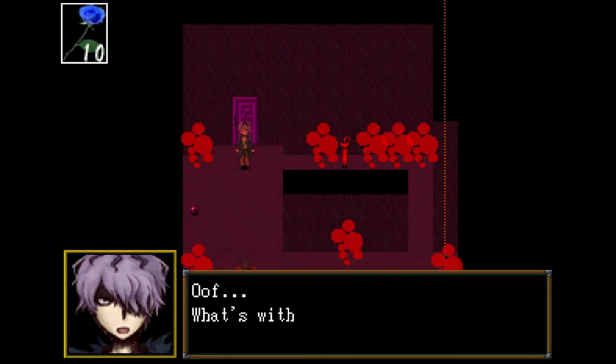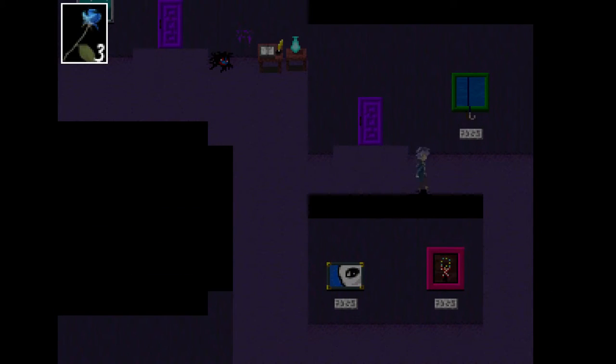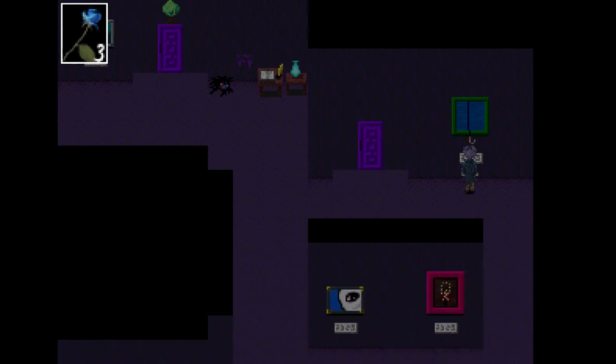To get the umbrella you need to go into the gas room, quickly pick it up and then get out of there before you die. Now you have an umbrella which you put on the fishing hook so Ip can use it so she doesn't get wet from the rain.